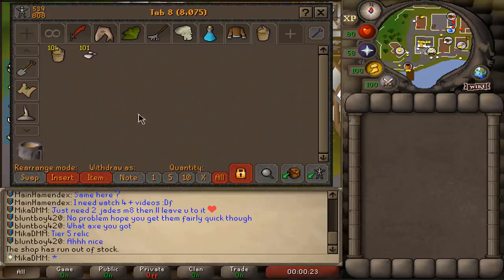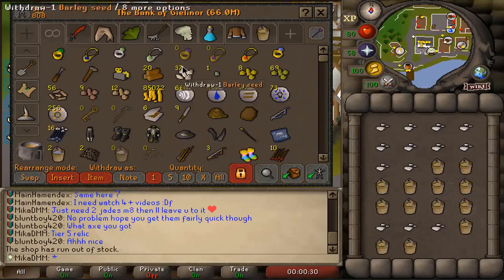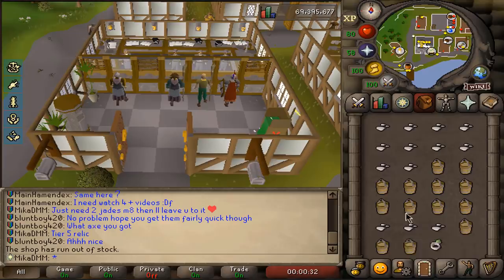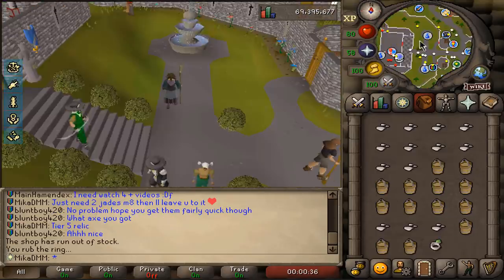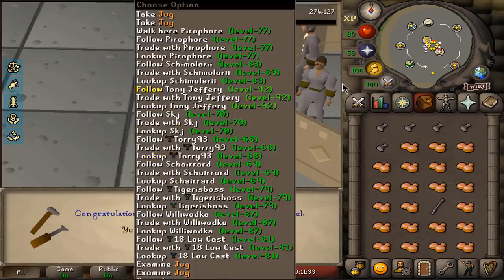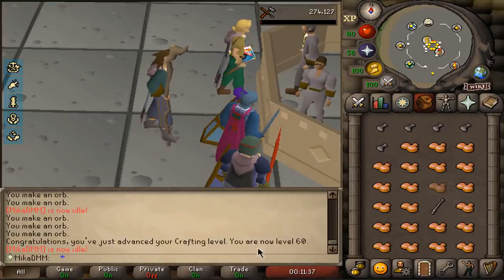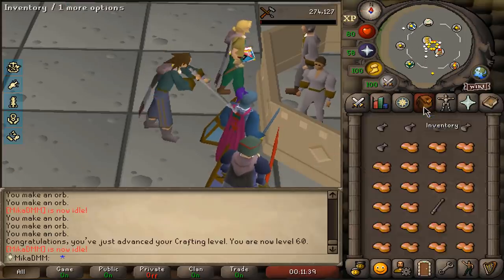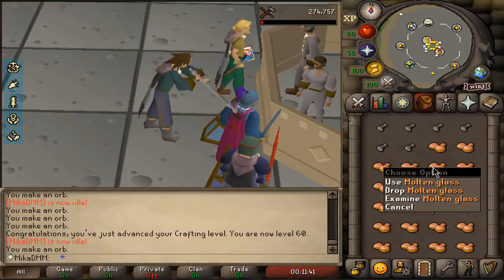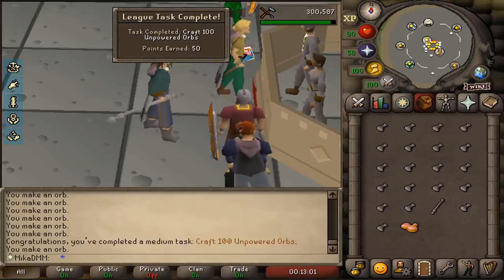With the crafting levels, I can make yew birdhouses. I'll grab my ring of returning and firstly create 100 molten glass by using soda ash and bucket of sand on a furnace. 60 crafting — we can now make yew birdhouses. We're going to do that momentarily. First, I'm going to blow 100 glass. There it is — 50 points.